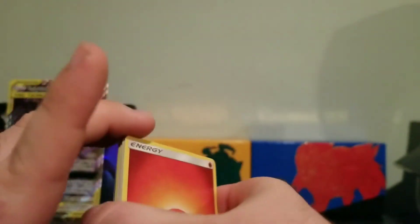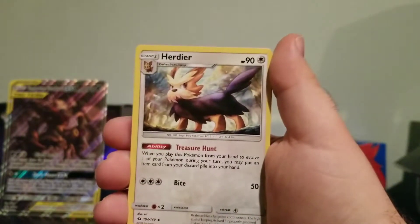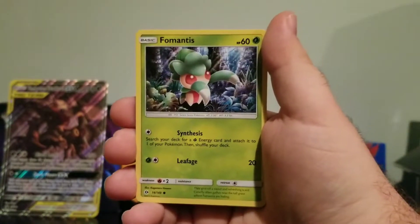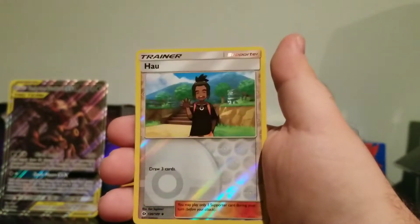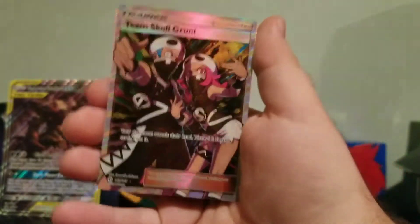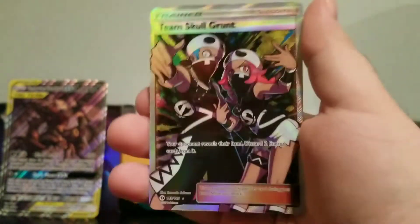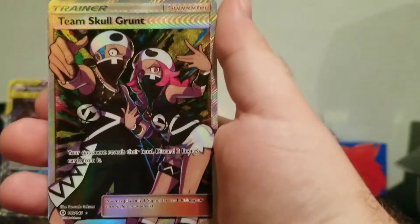Sword and Shield. Fire Energy. Totally forgot to guess - hopefully you guys can excuse that. Alolan Persian, Pelipper, Spearow, Fomantis, Moral, Skarmory, Poliwag, Reverse Howl. Yes! Oh, this is so good. Yes - look at that! Oh my God, we got a full art Team Skull Grunt. I'm just leaving this dude up too. This is ridiculous. This is crazy. This box is so good - we've gotten five full arts!